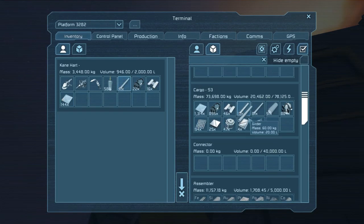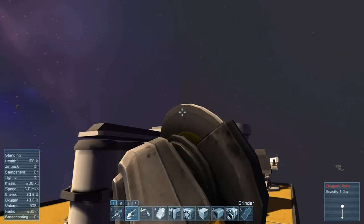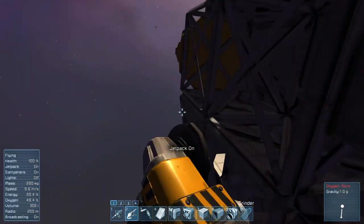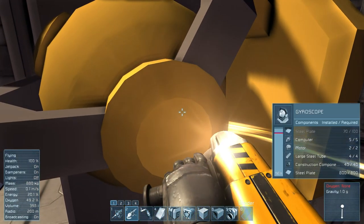Starting to get more room in here now. There are two types of things — this is a small steel tube and this one's the girder or whatever. The girder looks too close to the tube so it kind of gets annoying at times. Oh, you know what we can take that is worth a lot of resources? This thing — look how much iron plates it has in that.